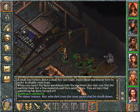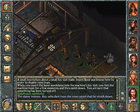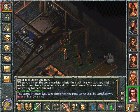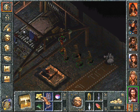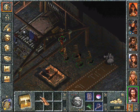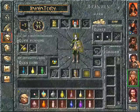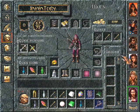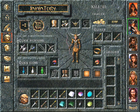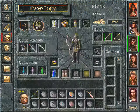And here we have chests. Of course they're trapped. They're always trapped. Money, money, money, money, money. And a mace. We're running out of arrows.